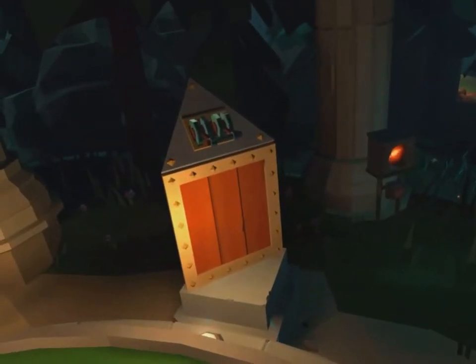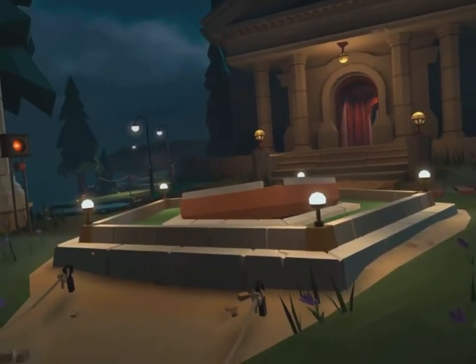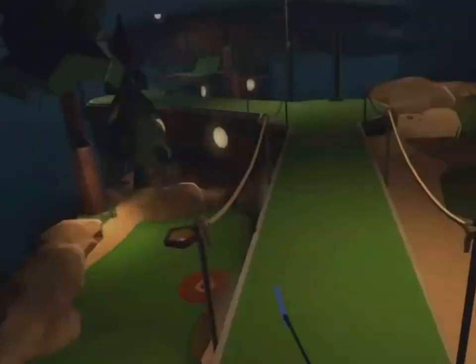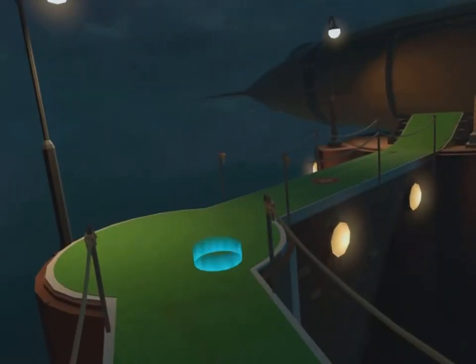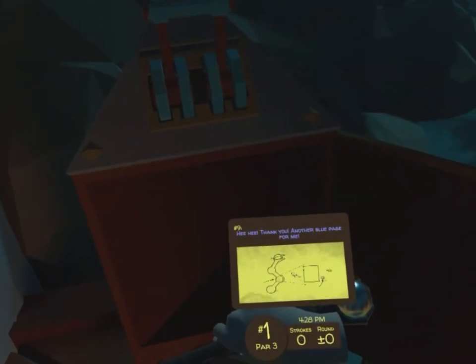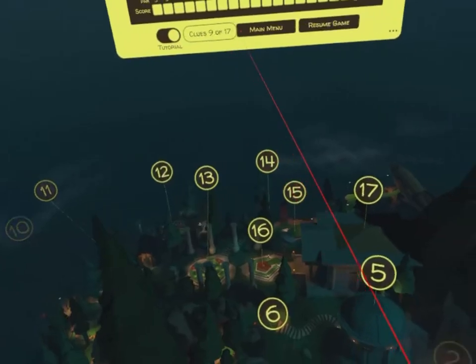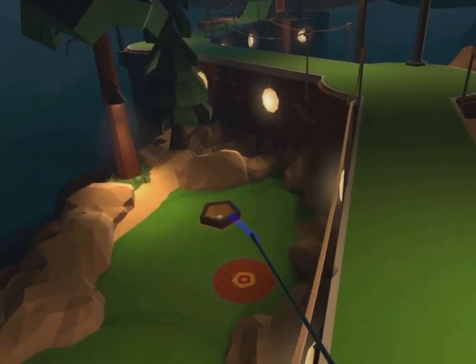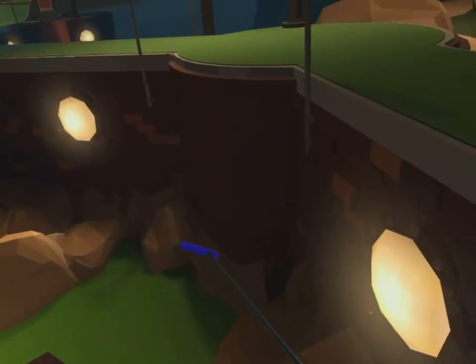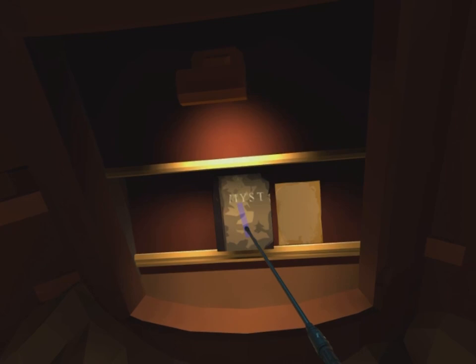Now we're going to head over to hole 13 — again, right next to where we warp. Then we're going to be off to hole 15, and that should be the last one. After we click on that one, we're going to warp back to hole 1, and now that box thing is open for us. It shows us a little diagram of a hole, which is hole 15, pointing to the left side showing a brick we had to press. So we head over to 15, fly or just shoot down there. This is the part we're looking for — the little brick. Press it, and there's the piece of paper.